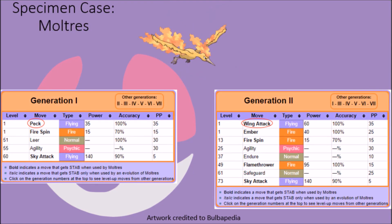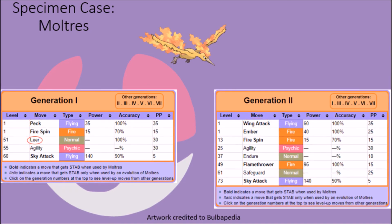Moltres got hit even harder, as two of its moves from Generation 1 were removed in subsequent generations. On the one hand, it had and then lost access to the Peck attack, having it replaced with the better Wing Attack in Generation 2, which makes sense given their powerful flaming wings. On the other hand, they also had and lost access to the Leer technique in Generation 2. In hindsight, this is not the kind of move that these creatures demonstrate the necessary behavior to truly utilize, but it can be seen as a move that complemented Moltres' stats initially, as its second highest base stat outside of special attack was its attack stat, something that Leer could have taken advantage of.